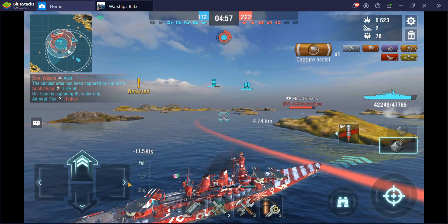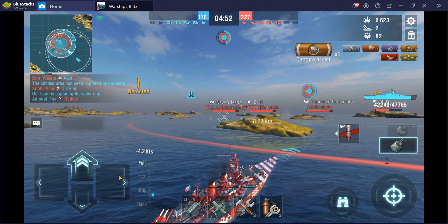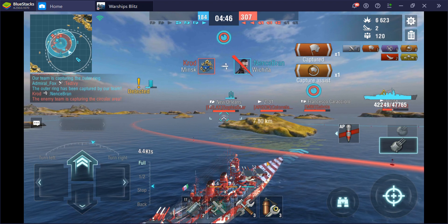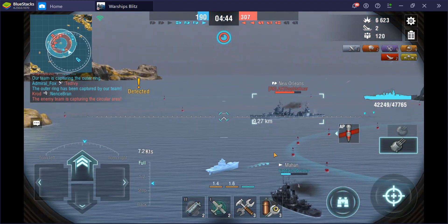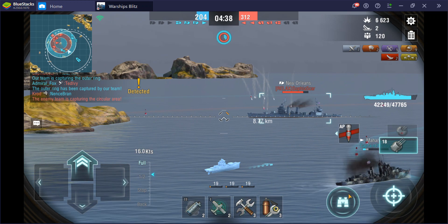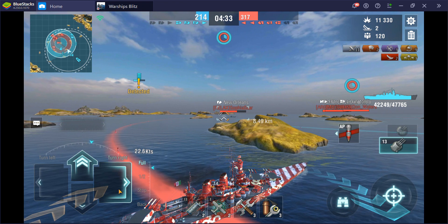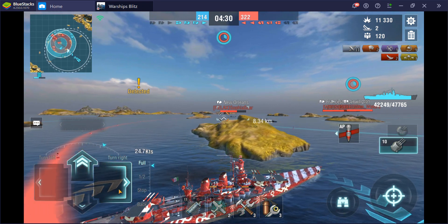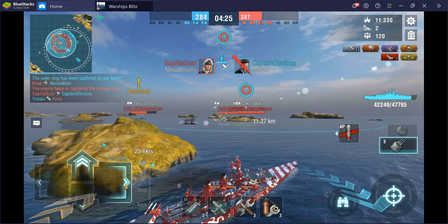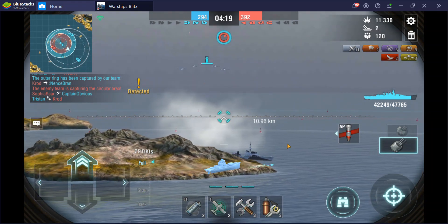Got another kill secured. It's often best to play the Italian battleships a lot like heavy cruisers — like you would play American heavy cruisers, just relentlessly hugging islands for the entire match. That's not the right way to play the American cruisers, but it actually works really well on the Italian battleships.